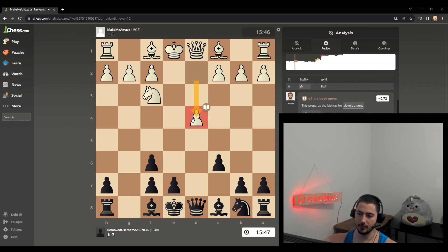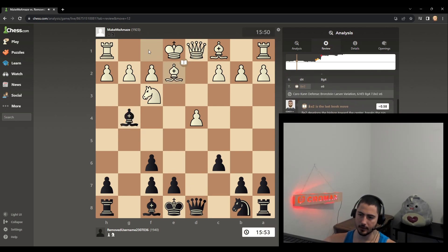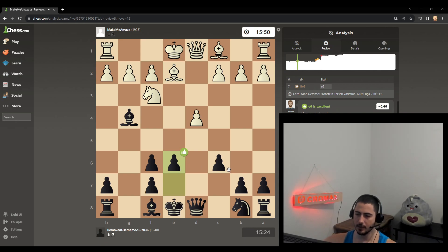He plays d4, normal stuff. So now I want to play e6, but I don't want to lock my bishop in. So now that I have the chance, I bring it out and pin his knight, so that I can play e6. And what does he do? He blocks the pin with his bishop. Now it's my turn — I can go e6 now, that's what I do. And e6 is nice to help control d5, so that he can never set up a push.